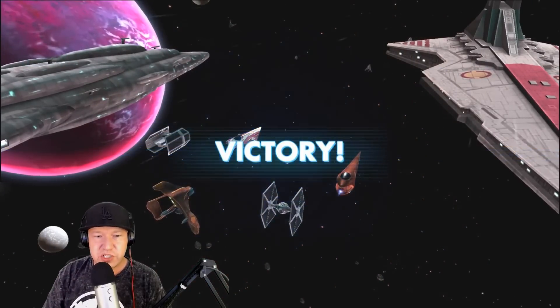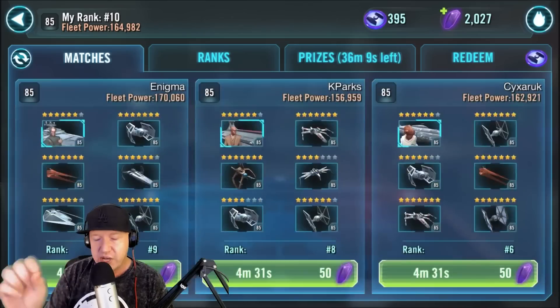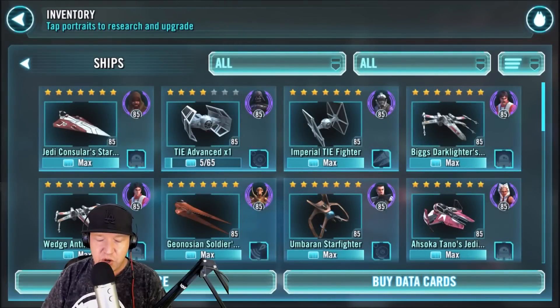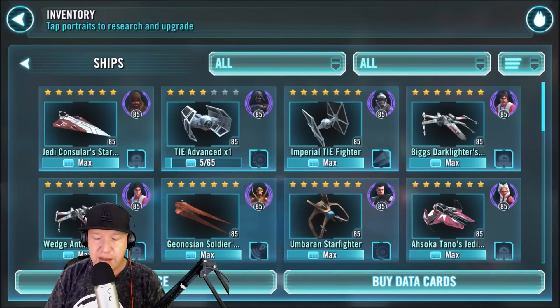We're going into the roster and I'll explain why I used who I used. It mostly came down to what heroes did I have maxed out. I went into the available inventory - who did I have at gear 9, 10, 11? Those were the ships I developed. Biggs and Wedge - I was using my squad arena team for a long time and they were both at gear 11, so those were no-brainers. Those ships are very easy to farm - you can get them in the Galactic War shop.